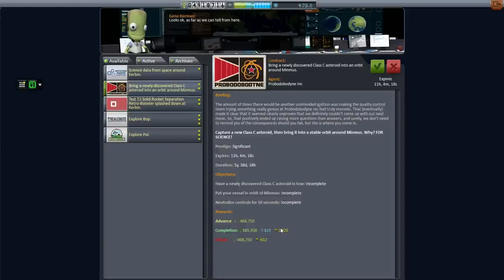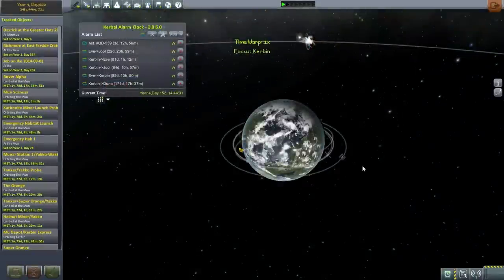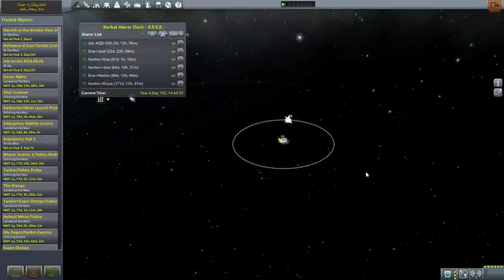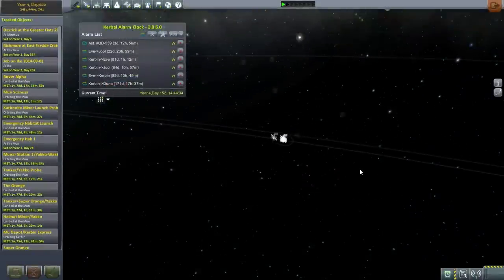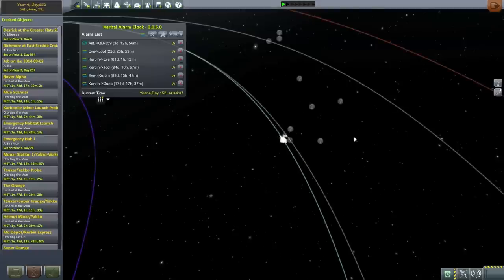I think maybe we should aim for the Class C. I'm going to accept this contract and use that contract to fund our testing of the Maximus Launcher. Let's take a look at the tracking station to find a Class C asteroid. I'm not saying that we won't do the E-type eventually, but the contract is so juicy that I can't help it. We gotta try for this Class C.